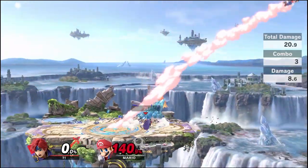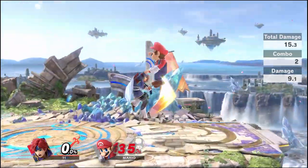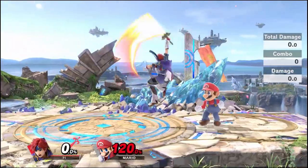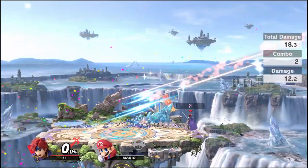Landing with the weak hit of up air can combo into a lot of things, including neutral air, up air, up tilt, back air, and forward smash.